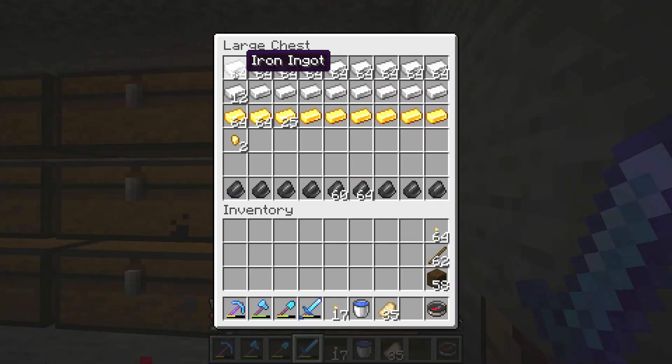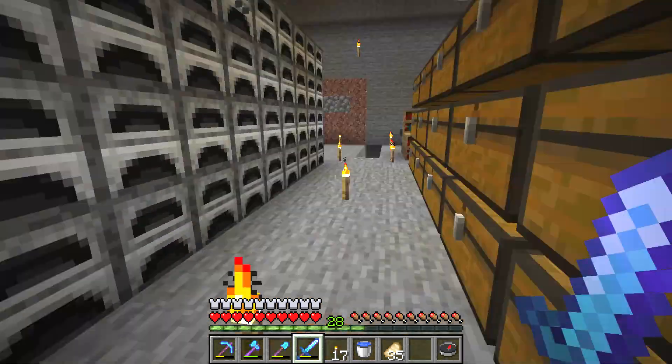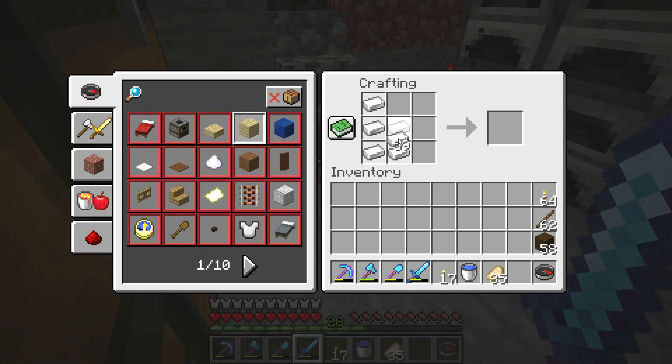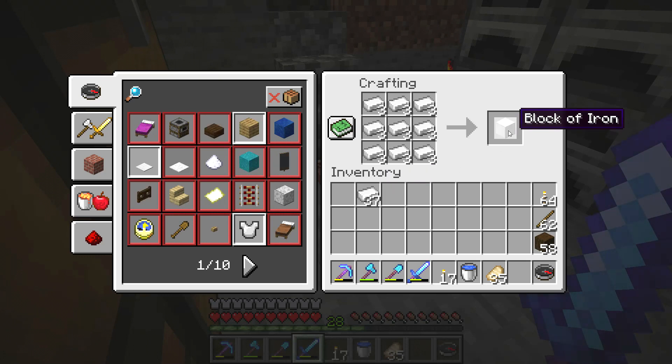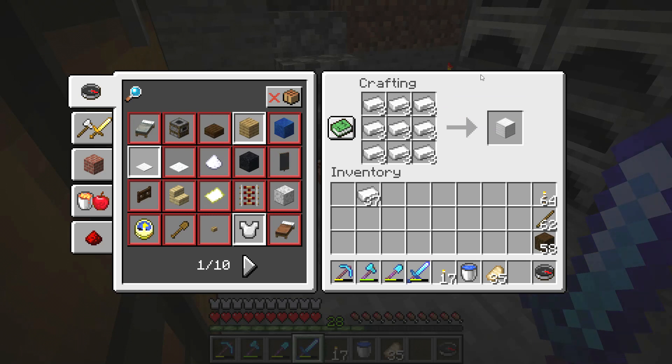What you will need is some iron and some blocks of iron. To get a block of iron you need to fill up the crafting window in your crafting table with iron ingots. Then you shift click the block of iron to craft it.